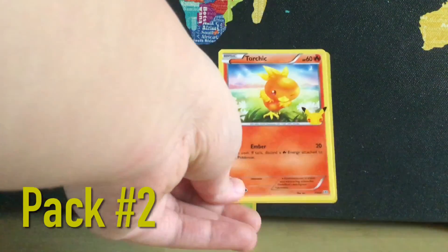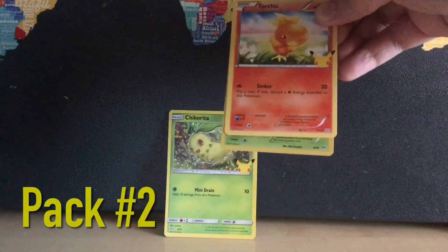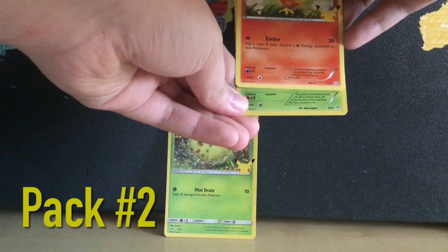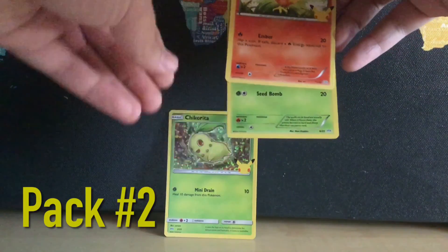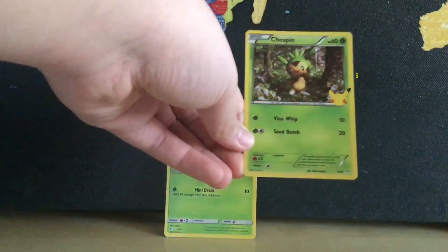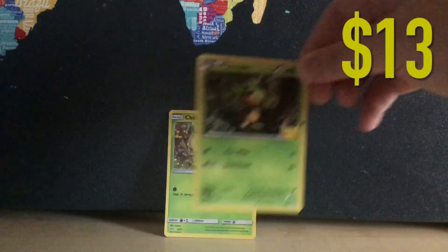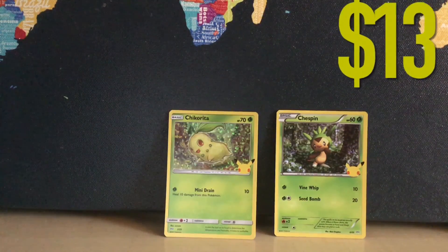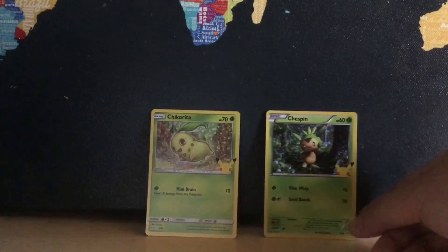Oh, it's Torchic - a regular Torchic. And our hollow - who do you think the hollow is gonna be? Six out of 25... is this another Snivy? And it is a hollow Chespin! All right, we got hollow Chespin.